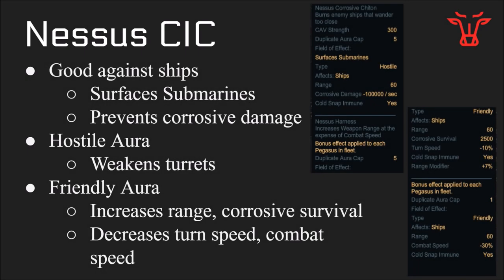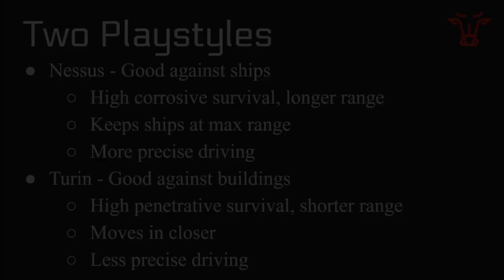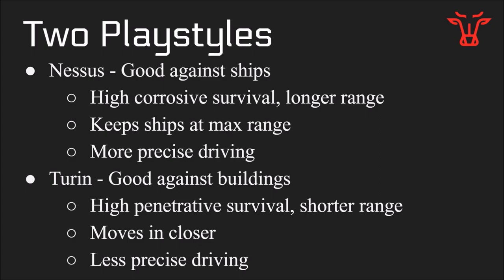The other CIC is the Nessus CIC, which is good against ships. It surfaces submarines, prevents corrosive damage, has a hostile aura that makes turrets weaker, and a friendly aura which increases range and corrosive survival while decreasing both turn speed and combat speed. From those two options you can see there are two general playstyles. The Nessus is good against ships, which show only corrosive damage, and will have your ships at high ship resistance with longer range — generally speaking more precise driving. The turret CIC will be better against buildings, high penetrative survival, shorter range, you move in closer, and slightly less precise driving.